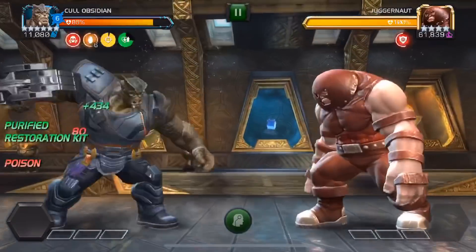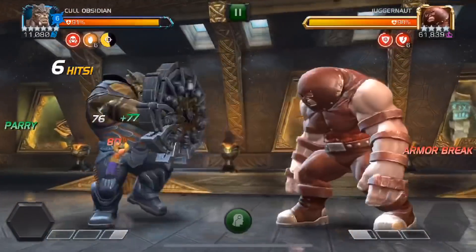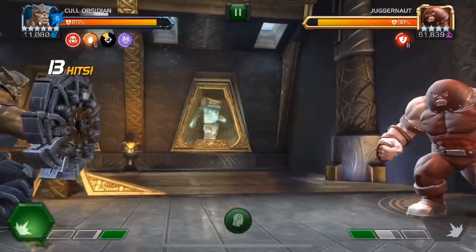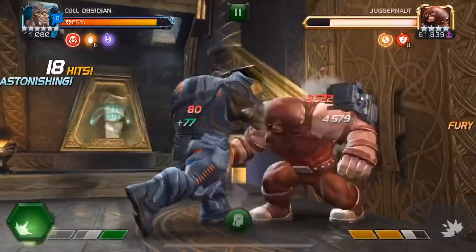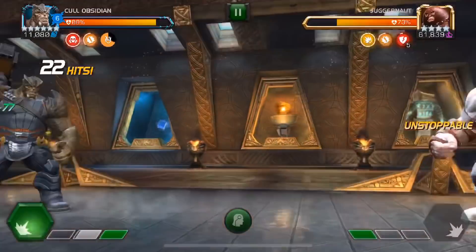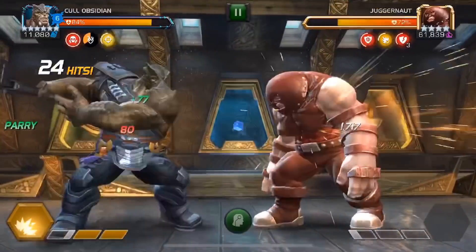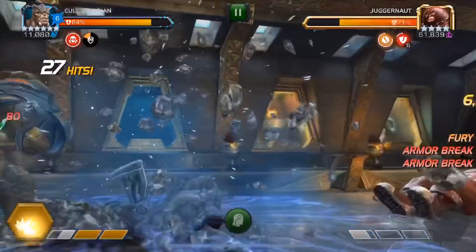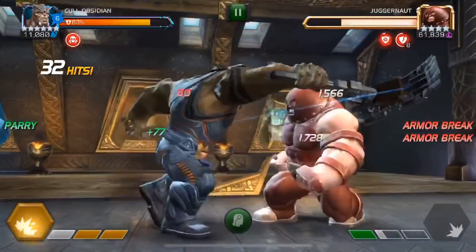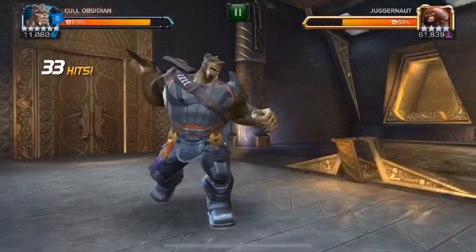As we all know, this Juggernaut fight is always one of the more annoying fights in Labyrinth — that's pretty much why people don't just casually clear the entire Realm of Legends when they choose to farm potions. That unstoppable mechanic is annoying to wait out and is going to reflect in fight time. Also, Cal Obsidian kind of relies on the AI acting cooperatively — you want to get those parries in and throw those heavy attacks, and if the AI is dancing about it can definitely mess you up.